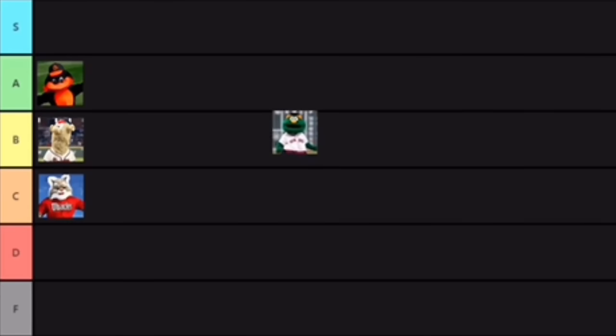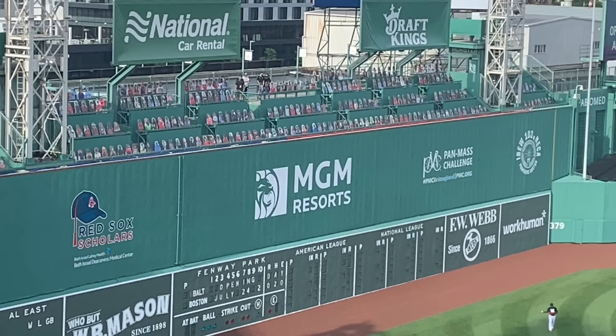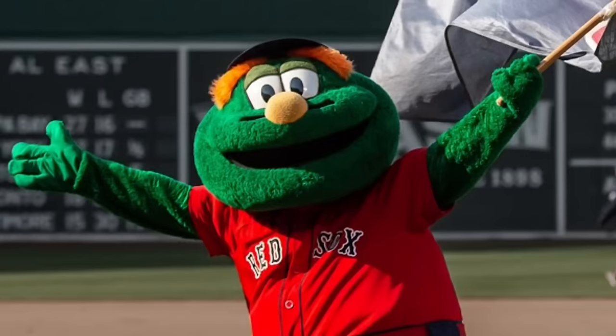Next up we have Wally the Green Monster from the Boston Red Sox. This is going to be our first S tier mascot. Wally is a great mascot — very funny, and a really good choice. He's based off of the Green Monster wall at Fenway Park, built to keep people out who didn't buy tickets. Because the Red Sox are so iconic for the Green Monster, they made their mascot a Green Monster. I really like his design — it's very clean, he looks like a Sesame Street character, and he also had his own cartoon voiced by Tom Kenny. That's right, Spongebob voiced this guy. Wally is a really good mascot, so that's why he's an S tier.